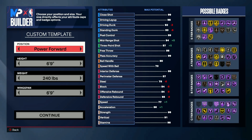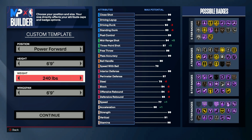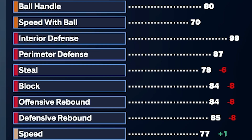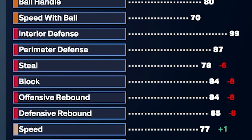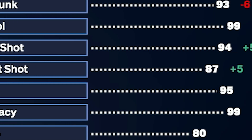To make the 3 level scorer build work, set your height to 6 foot 9, weight to 240 pounds, and have your wingspan at 6 feet and 9 inches. Having the shortest wingspan will mean that you suffer on the defensive side of things, but will allow you to have a much better 3 point shot as a result.